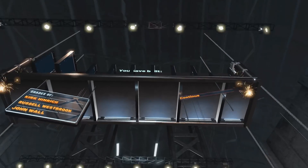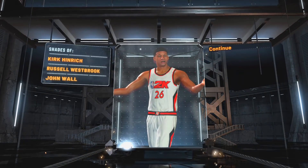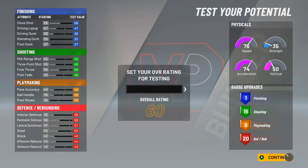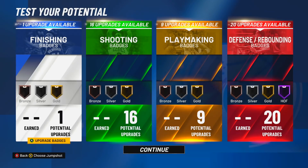Let's get into the badges. I can show you guys some pretty glitchy badges to use — perimeter lock. Look at the badge spread — it's pretty good. You get 16 shooting, 9 playmaking, 20 defensive. And I don't know how legend is gonna work, but last year if you hit legend on any build you get plus 10. So imagine if it was 2K20 — you'd have 30 defensive, 19 playmaking, 26 shooting. That build is pretty glitchy.